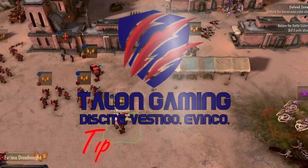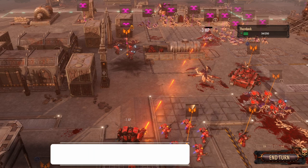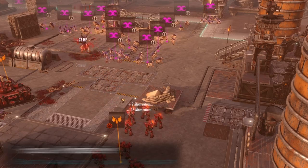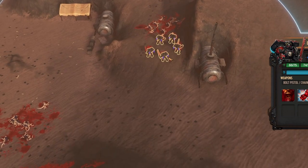Battle Sector can be a challenging experience, especially for new players, so here are 10 tips and tricks to help you on your way. Focus and prioritize fire on the most dangerous targets first, followed by targets of opportunity second, and weakened targets third. Always keep in mind that a squad's damage output is directly associated with the number of remaining units.